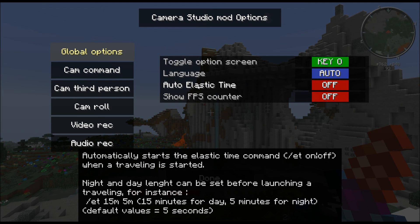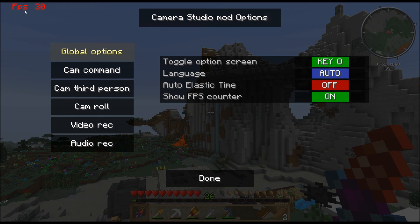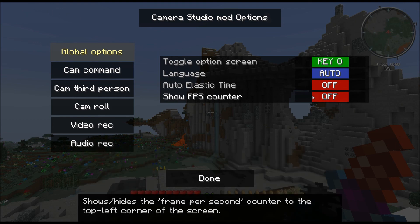Auto Elastic Time — you can see the tooltip down here. There are pretty good tooltips included with the mod. It will basically allow you to set the time period for the day and night during a travel record. Show the FPS counter basically just shows your FPS up in the corner. If you turn it on, it's a nice feature.